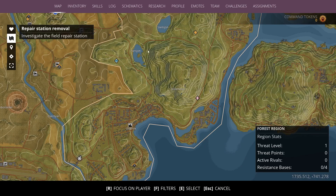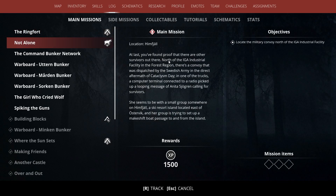Here's a mission — Not Alone. So in this mission we need to find a convoy that was dispatched by the Swedish Army. One of the trucks has a computer terminal connected to a radio that picked up a looping message from a person named Anita. Is that the same Anita that Therese is trying to find? Probably. She seems to be with a small group somewhere on Himfjol, a ski resort island located east of Ostervik, and her group is trying to set up a makeshift boat passage to and from the island.